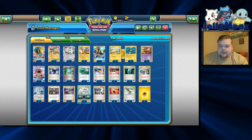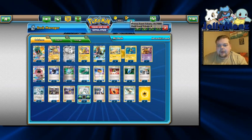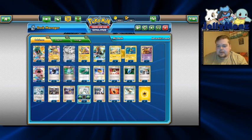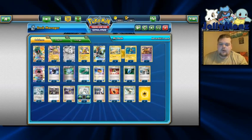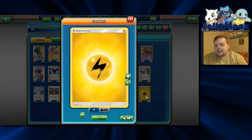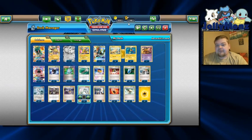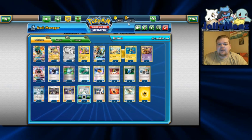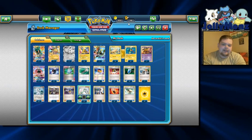We were playing three N. This is definitely a deck where you can fall behind a little bit in the early stages, so N is really nice here to put your opponent in smaller hand sizes. Four Sycamore slash Juniper, whichever you prefer. We are playing nine energy — some people like to play eight, but I tested both and I definitely prefer nine. Eight kind of felt like you were always one short in the late game, so I think nine is definitely the magic number.